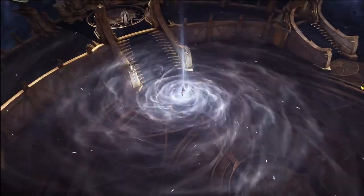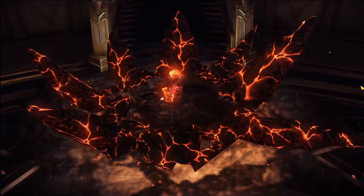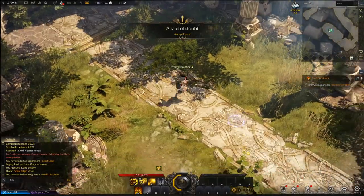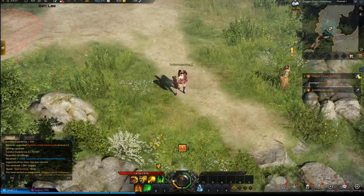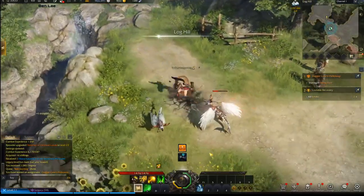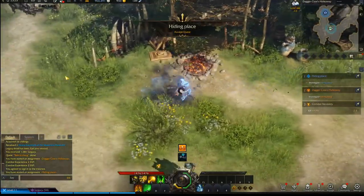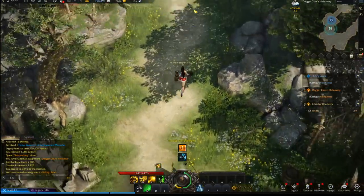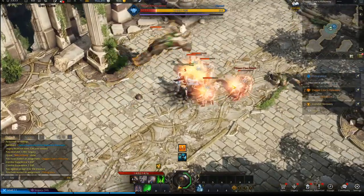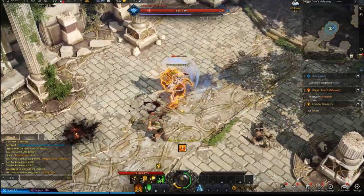If you want to min-max your time and get to end game as quickly as possible to start your dailies — which are really important and I'll cover later — then follow the main quest, indicated by the orange marker. If you don't care about min-maxing, you can pick up all the yellow side quests too, though you can come back to those later. The faster you get to your dailies, the faster you can start progressing your gear and reach end game content.